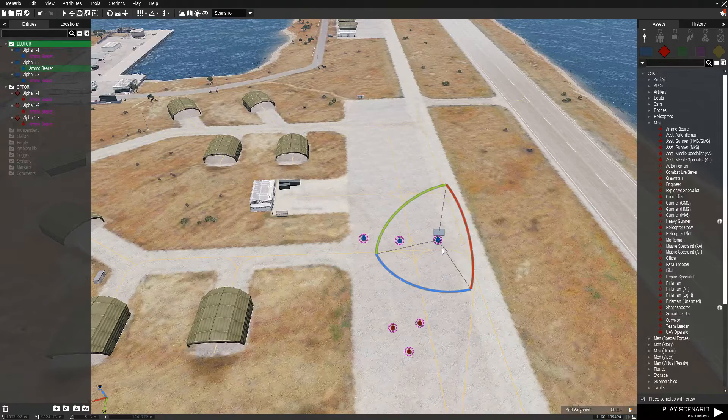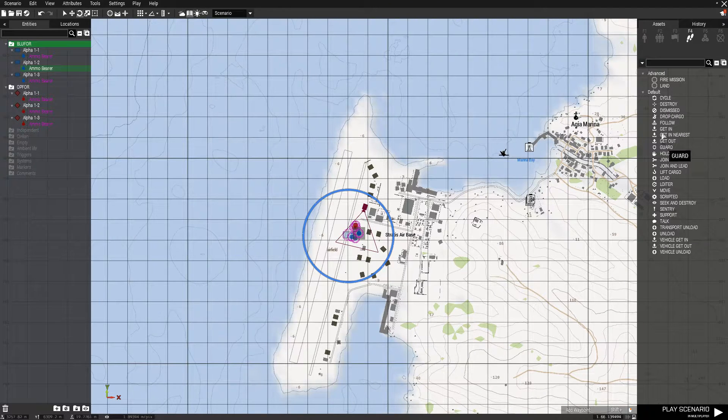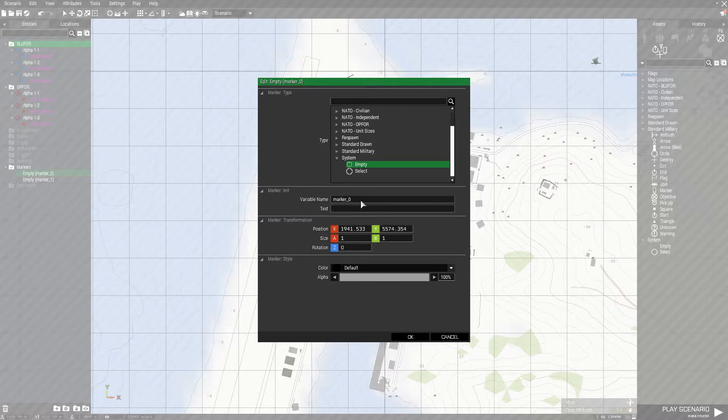Next step: press M to jump into the map. We're going to go to Markers, then System, then Empty. We're going to grab two of these. I'm going to place one right here and name it respawn_west.